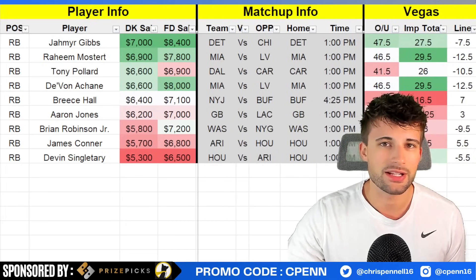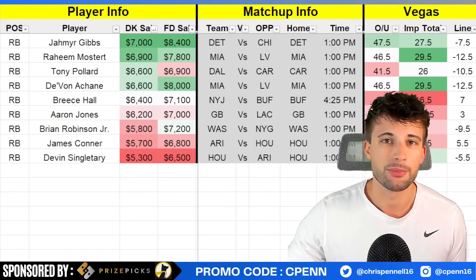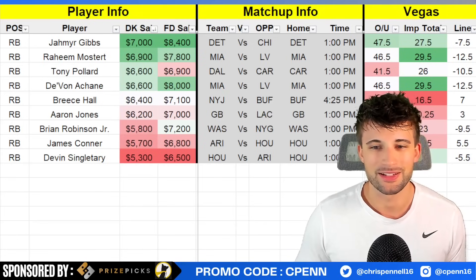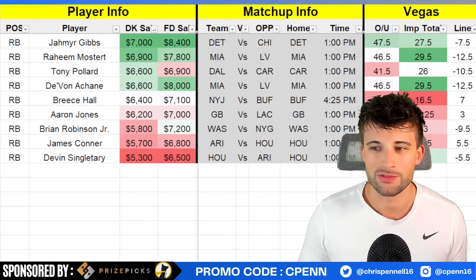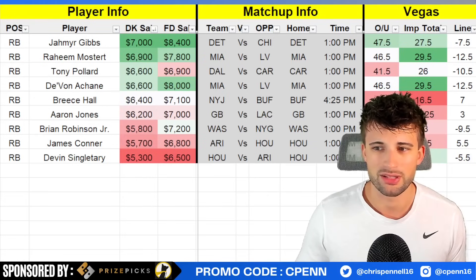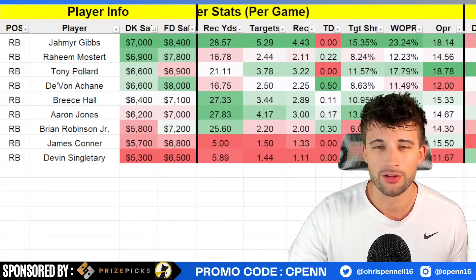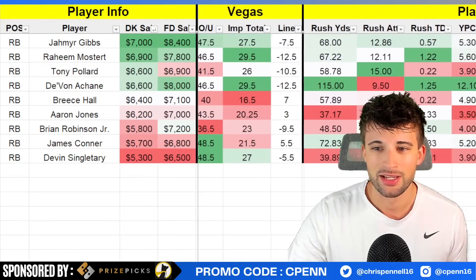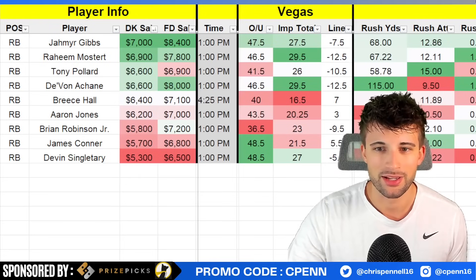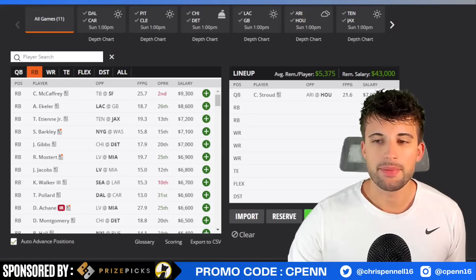Devin Singletary at $5,300 — I imagine he's going to be the most popular running back of the week, and it makes a ton of sense. He's one of my best projected running backs on the week, number one on a per-dollar basis. It's a perfect spot: Arizona is struggling defensively overall, having the third most fantasy points per game allowed to the position, 27-point implied team total at home, 5.5-point favorites, and the highest over-under of the week. Makes a ton of sense to play Devin Singletary, especially with no Damian Pierce this week.